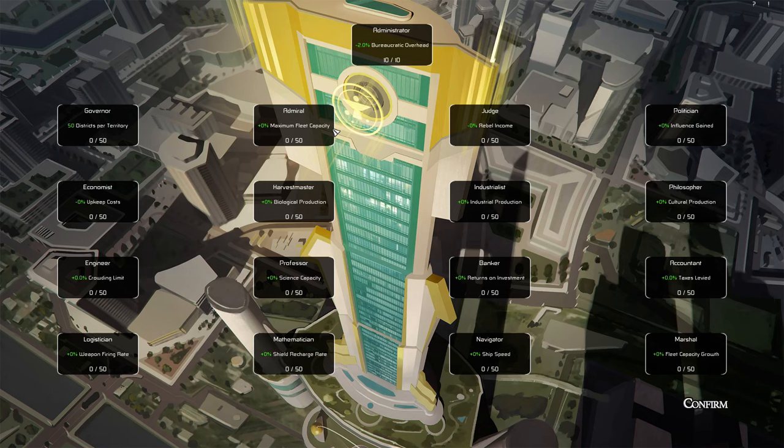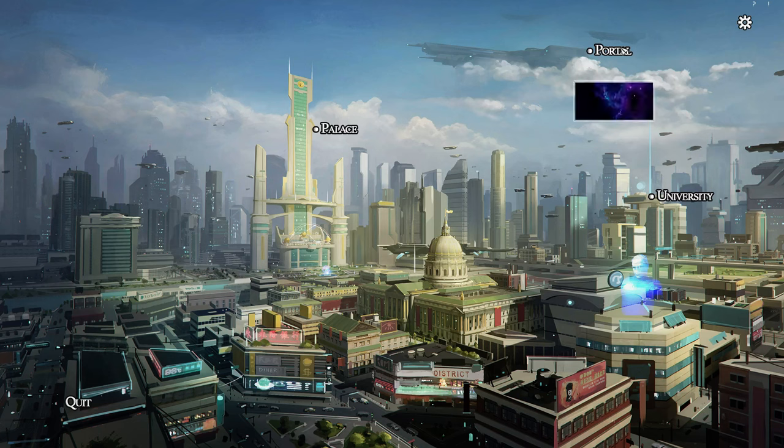We can go to the palace. The Viceregal Palace is the seat of your authority. While between assignments, you can reassign influence into various bonuses. For instance, the Administrator slot reduces bureaucratic overhead. As you do turns, bureaucratic overhead increases, making it harder and harder to govern. The way you win is to turn around a district quickly before overhead and complexity cause you to run out of money.